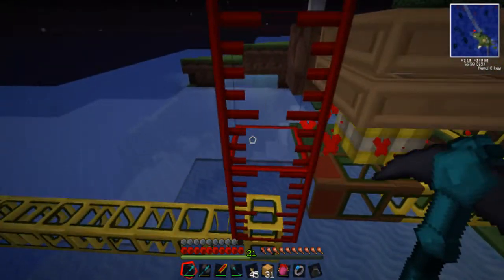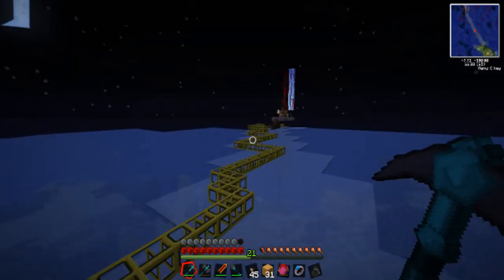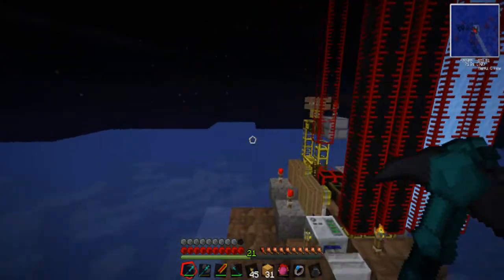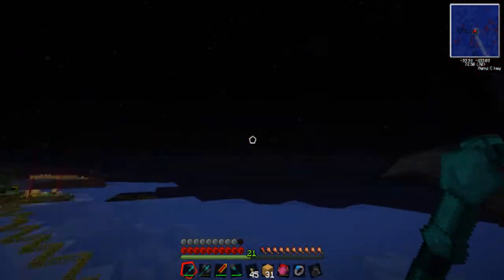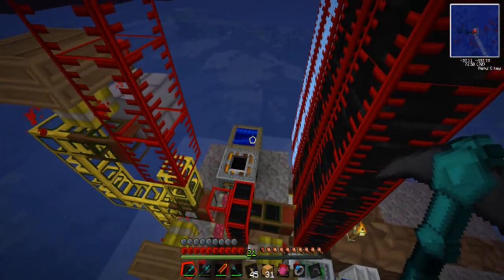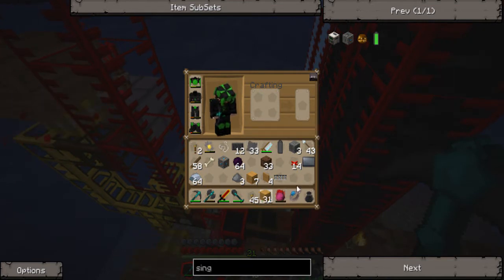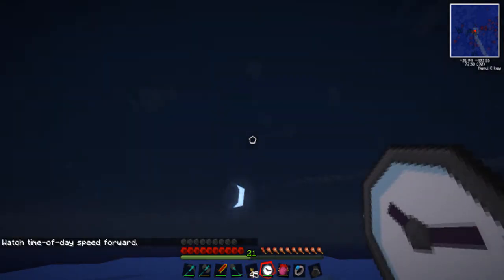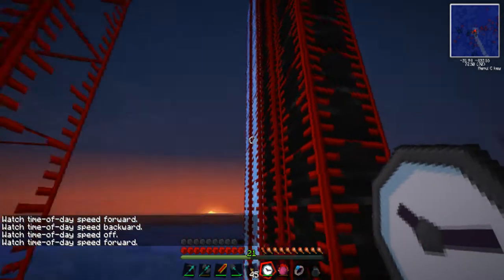Why does this not have any fuel in it? I mean, I know it's night and therefore there's no power coming into this thing, but there should be some in the tank — not this tank, but that tank over there. Hmm. Is it set to... okay, no it's not. Actually it would be faster to go this way.